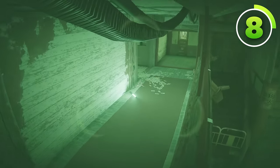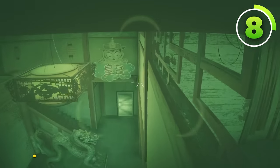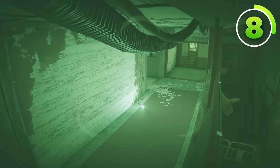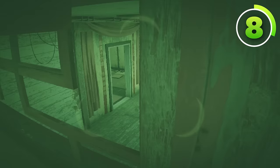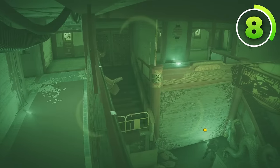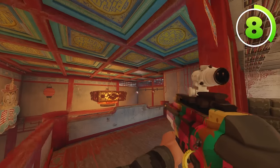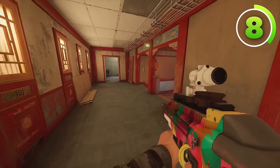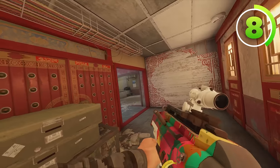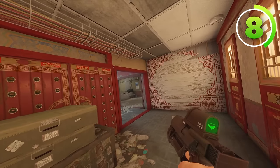That Zero camera gives you an angle onto bottom and top dragon, also allowing you to zap any utility that's giving the enemies information like a default camera, Valkyrie cameras, observation blockers, Alibi clones, whatever it may be. It can also see into initiation and the double door right here. Once you've shot your camera onto the ceiling, you can use all of that information to make sure top dragon and the hallway are clear, then get in position to shoot your second Zero camera.